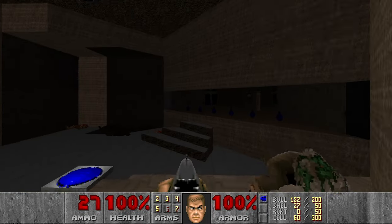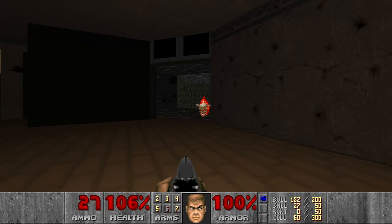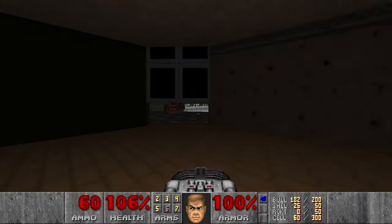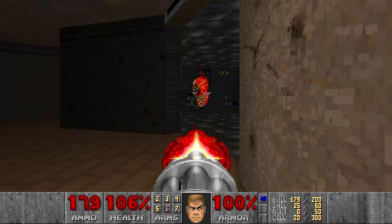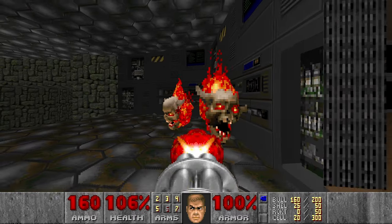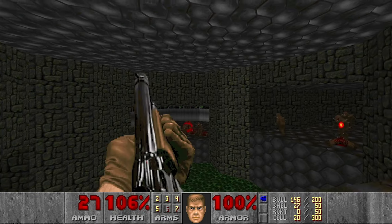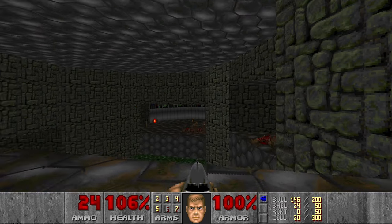Let's press the switch, open the door, and open this wall. This room will have 2 Pain Elementals so I want to shoot and just wait while they are coming, and prepare the BFG. I got both of them, which is good. Now it's a tedious task to snipe everything down there before I go, because I will be on a timer — I want to visit 2 rooms using 1 radiation suit.